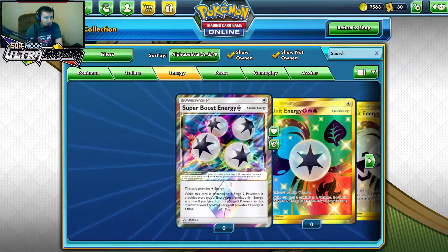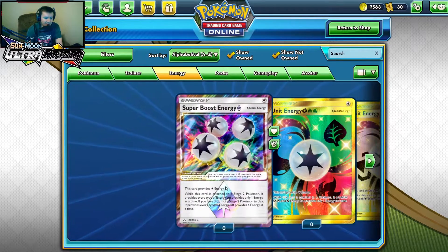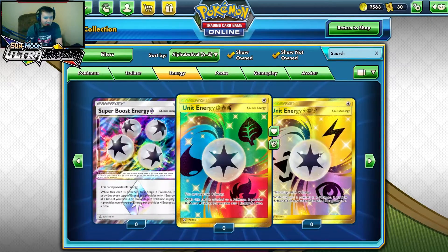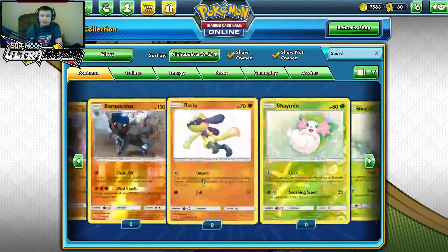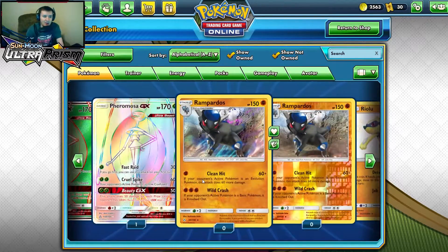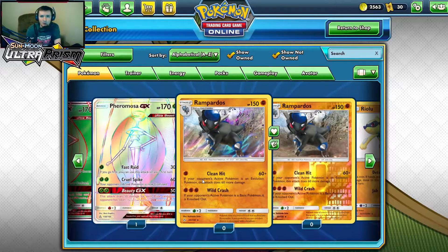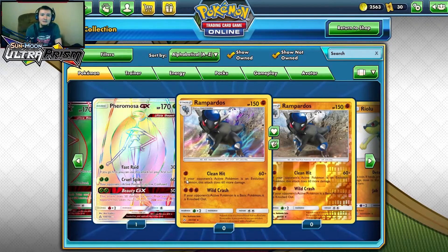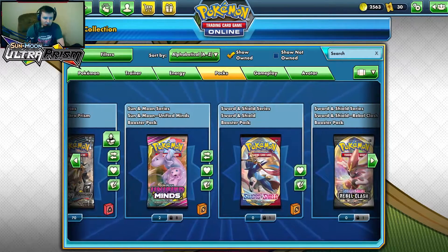For the energy we got Prism Super Boost Energy, which gives four energy — holy cow — and Unit Energy. So let's get into the packs and open all 20 of them. I'll also be opening up some random packs I have — one or two — after. All right, we're here, I'm ready to open up my 20 Ultra Prisms, and then later we'll be opening my Sword and Shield and Rebel Clash.